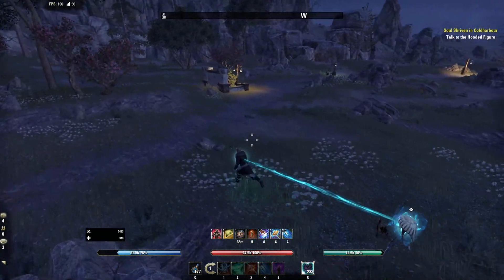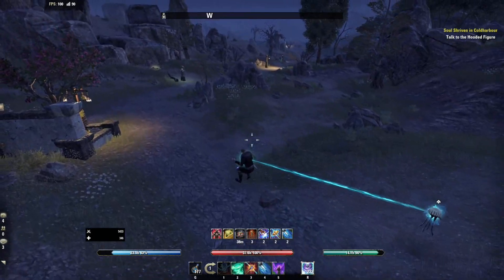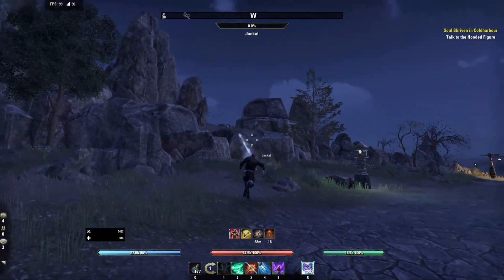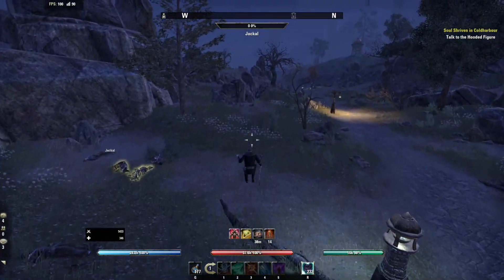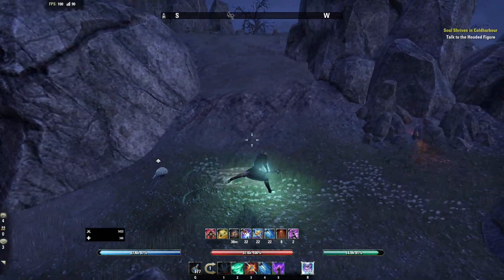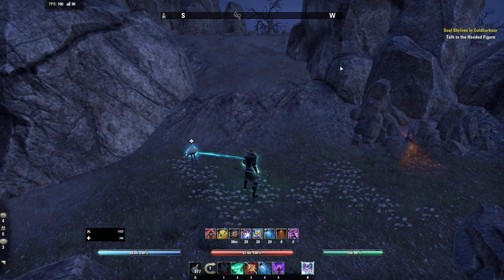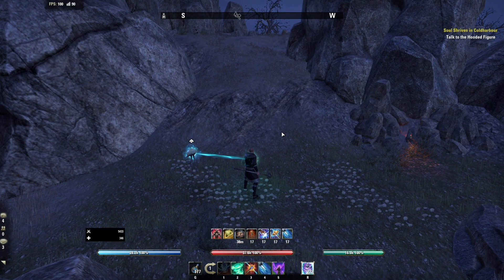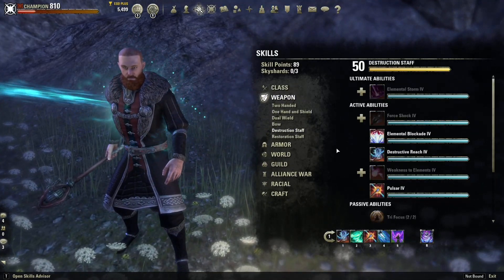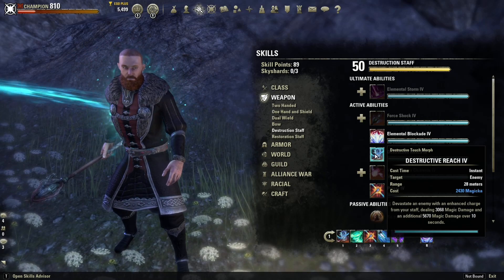There is one way to apply Minor Brittle 100% of the time to at least one single target. If you want to consistently apply Minor Brittle, there's one sure way to do it and that's using Frost Reach or Destructive Clench - either one of the morphs in the Destruction tree.